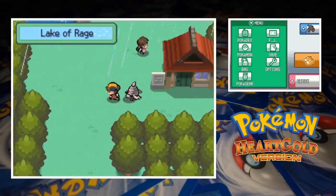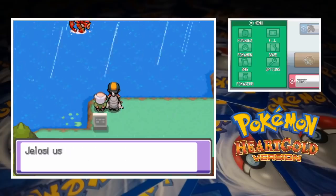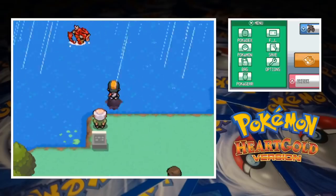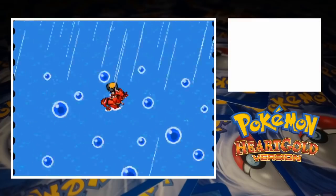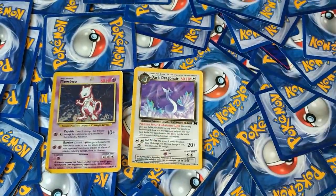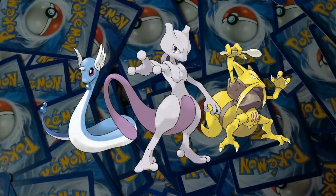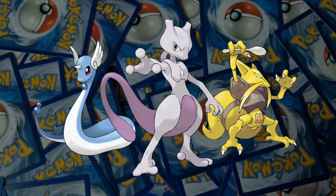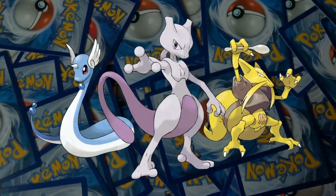Our next major battle will be against Pryce in the Mahogany Town gym, but before we get there we've got some business at the Lake of Rage. There's a red Gyarados marauding there and we need to either knock it out or catch it. Once we're done there it's time to draw a team of 3 to take on the Mahogany gym leader. We're going to be using the trio of Mewtwo, Dragonair, and Kadabra — which is a terrifyingly good team. As soon as I drew Mewtwo I was hoping for something like Magikarp and Weedle; I can't see many Pokémon standing up to Mewtwo so our remaining duo doesn't really matter.